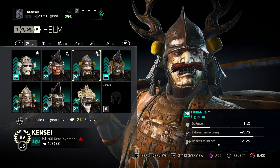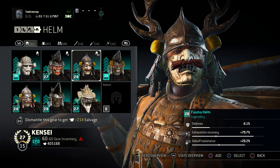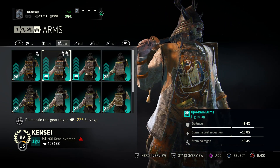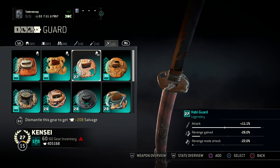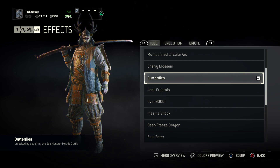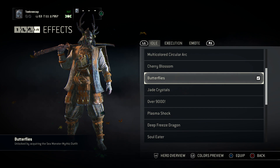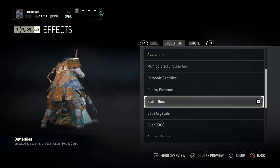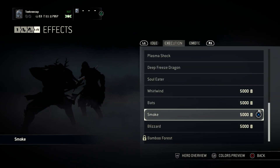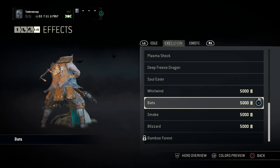Getting to the actual gear — for the helm, we went with the Fuma because it kind of has a copperish mustache to it. The chest and arms are Opakami all the way around. Of course the heavy blade is going to be the focus of this build, really the core of this copper build. For the effects, I couldn't really think of anything, but we went with butterflies because it's got some browns and a little bit of oranges — kind of a copper tone to it. The only other things I could think of using were smoke or bats.